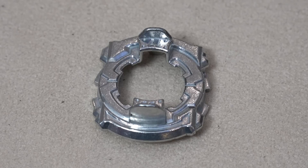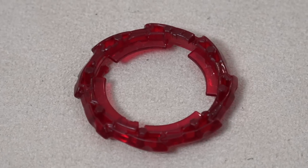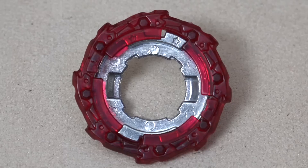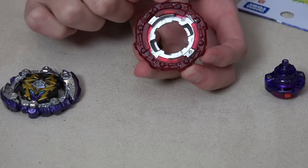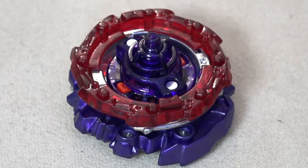Next up we have 11. This is a symmetrical disc and it's actually pretty small and light. Next we have T, which is Turn. This actually matches with the energy layer a lot — it's very similar in design. We also have these hexagon shapes all around the sides, and these hexagon shapes actually reach downwards, so there are chances where you will see these touch the stadium floor.